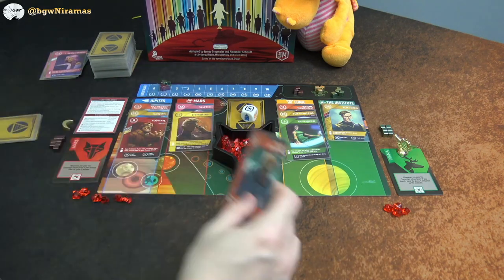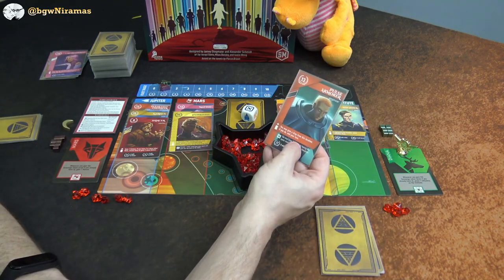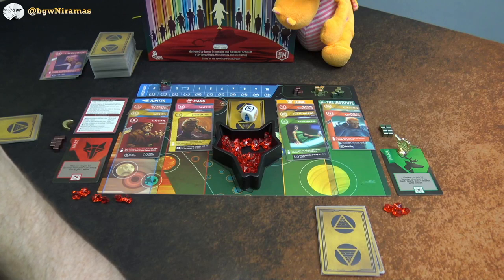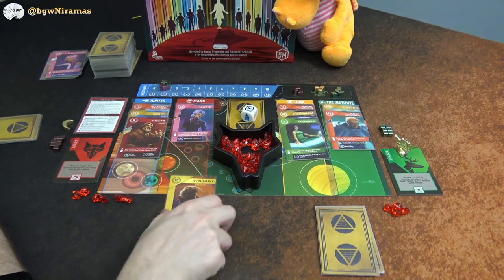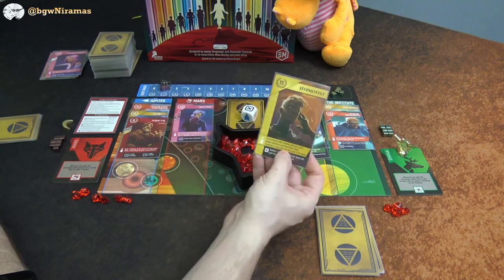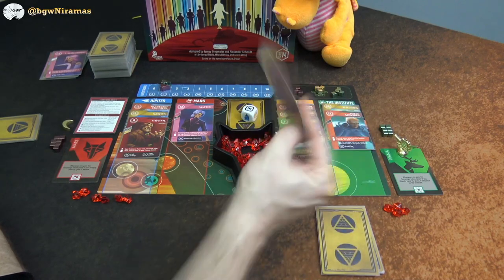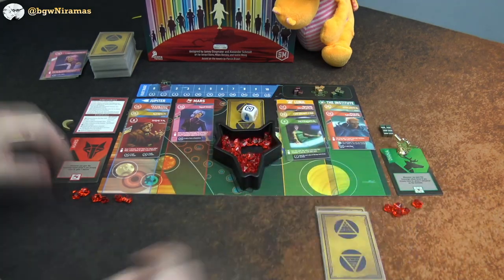Draco plays the Pulse Armorer — mostly to get rid of it, since the ability to gain a gray doesn't apply with no grays out. He picks up the card I played earlier — the Hypnotist — which makes you and all opponents banish a card and draw from the deck. He's probably thinking I have a hand I like, so playing this would force me to banish. Since it's from Mars he also gains a helium.